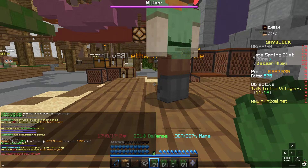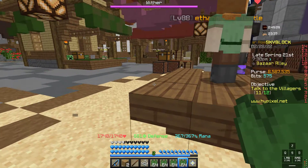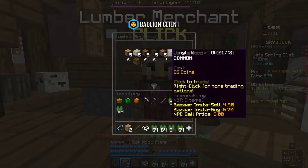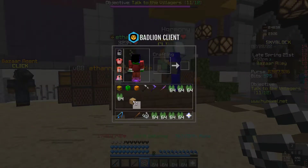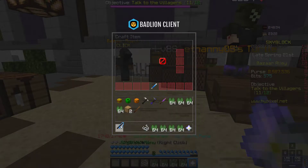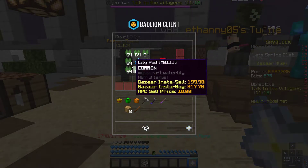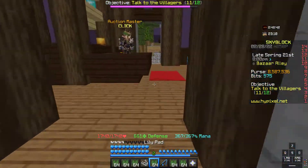Now, go ahead to the lumber merchant and get some wood, turn it into sticks, then get some string from the bazaar and craft a fishing rod. After that, go to your crafting table and place the lily pads in the recipe to get the item you need.